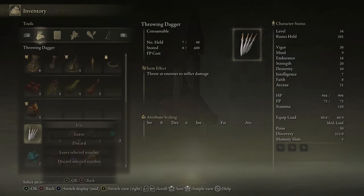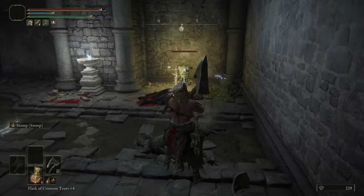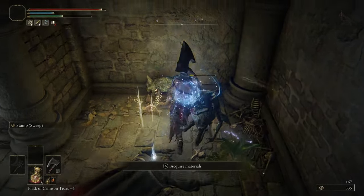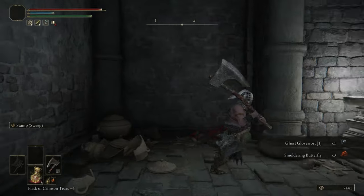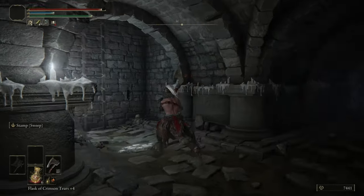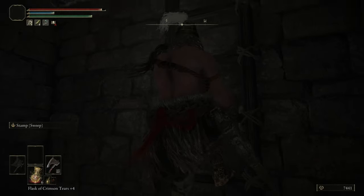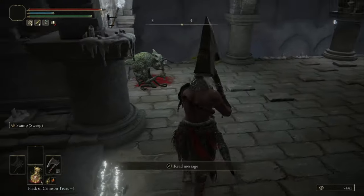Items - use dagger. I like that, very good. Oh, smoldering butterfly, very good - I need those. Let's go in here and we go up. Since you level up, it really makes it much easier. There's another Gargoyle here.